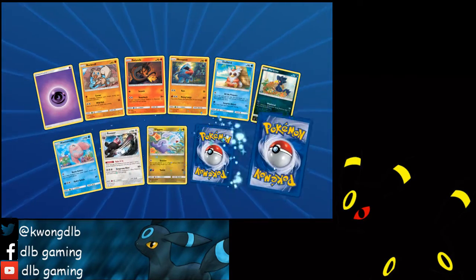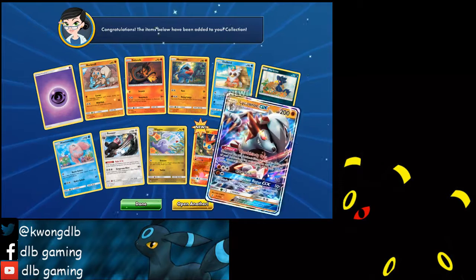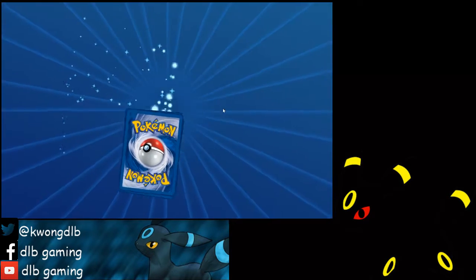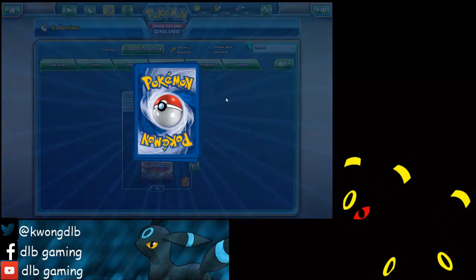Oh, there's a Full Art Mallow, but it's not that useful — we're probably gonna trade that away. Third GX — Pokemon, Lycanroc! Probopass, Probopass.